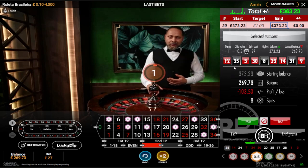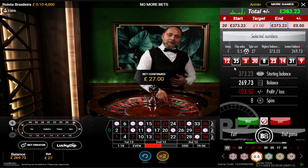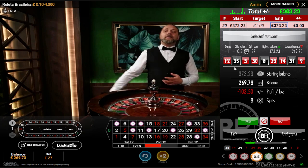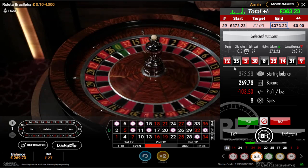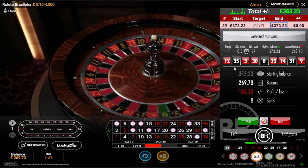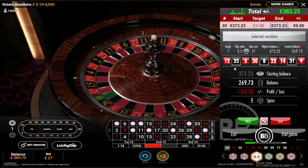This is six times now — this is the highest I really want to go. At six times it's cost me £100 now. At this point unless I hit... this might be close to 35 again, hopefully, or maybe 8. 35, 8, 31.